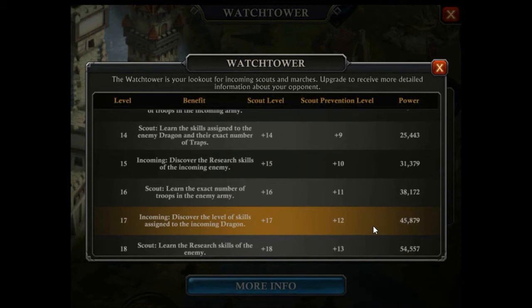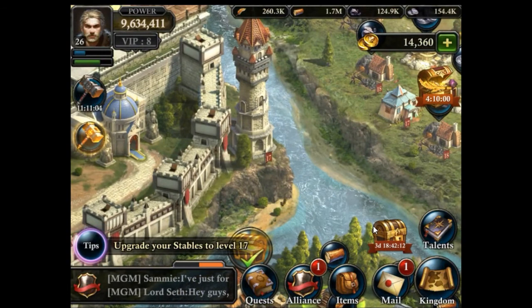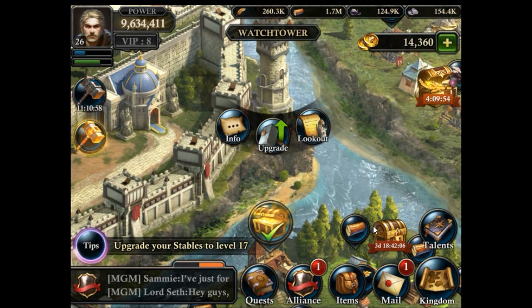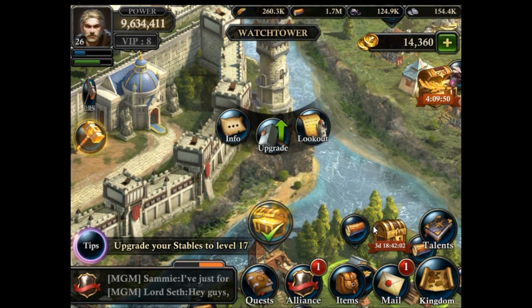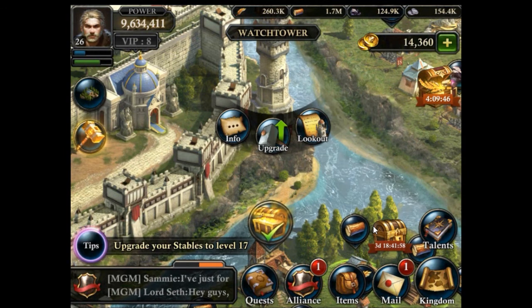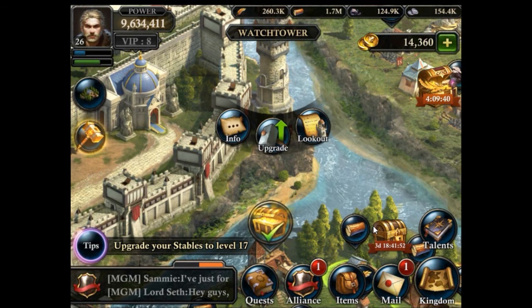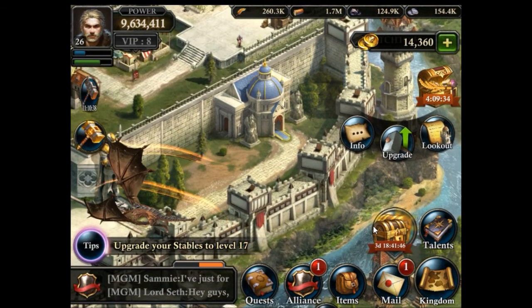When you are being attacked, you can go to the lookout menu where you can see information about the incoming marchers, depending on the level of your watchtower. Upgrading your watchtower requires a farm to be upgraded at least to the same level first. So I think that covers these defensive buildings.